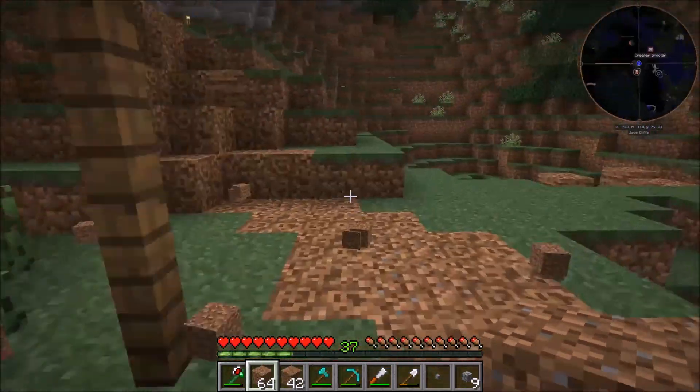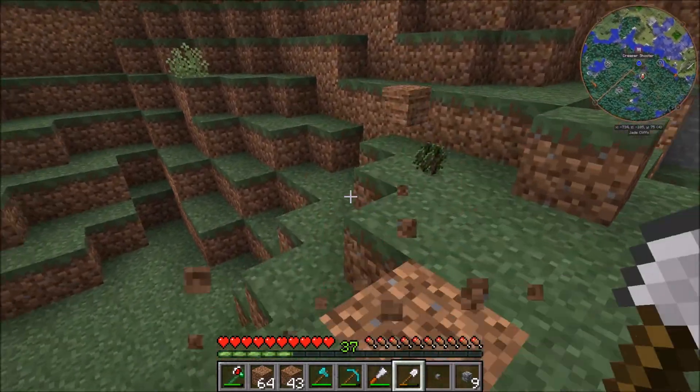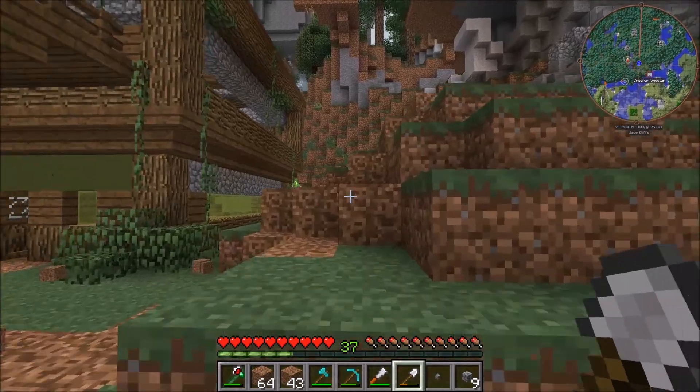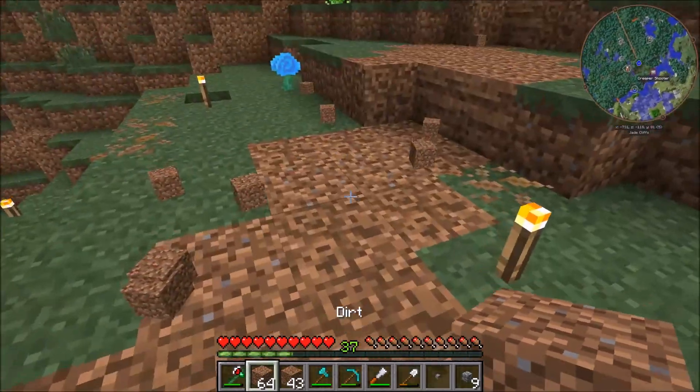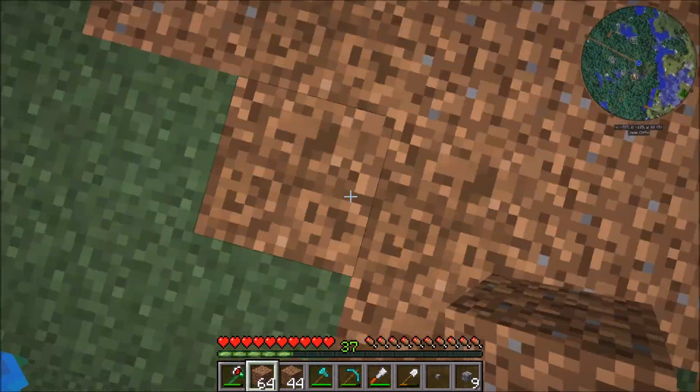Grass should grow on those right there, and these are pretty good test subjects to say that grass will not grow on the horizontal dirt pieces we just put down. We'll get some grass growing in here just to break up the dirt a little bit.